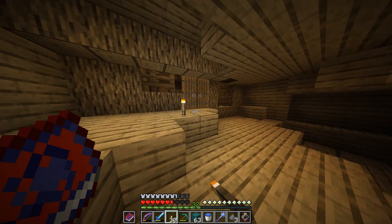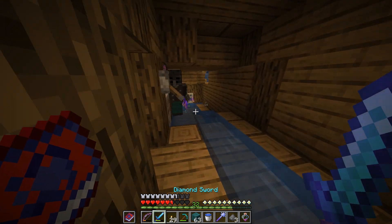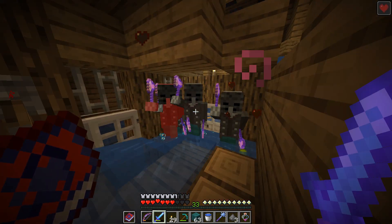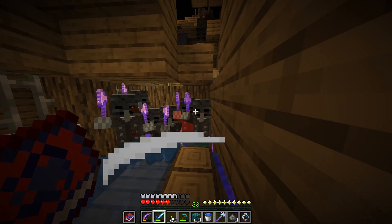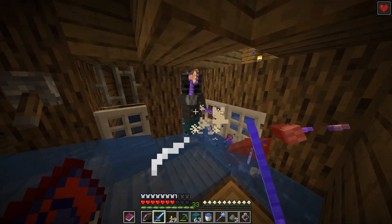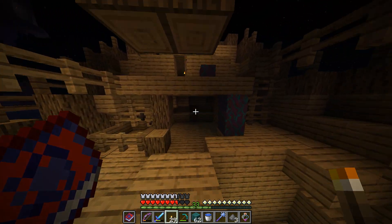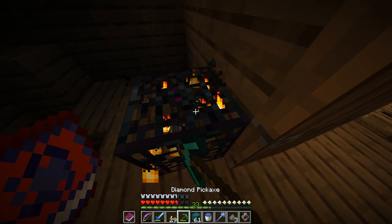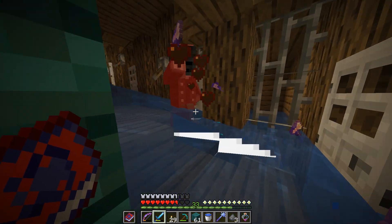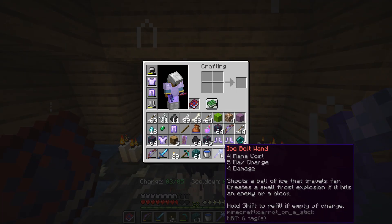The water is trolling them — they can't handle it, though they can still drop in. Just want to check again and make sure there's no spawners. Oh, what is this? A new wand — Frost Nova Wand! What's the difference here? Ice bolt shoots a ball of ice that travels far, while frost nova explodes a ball of ice in an arc. Oh, so it makes like a circle around you, I think. Makes sense.